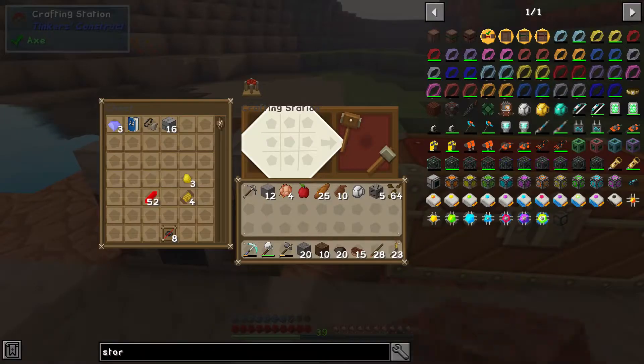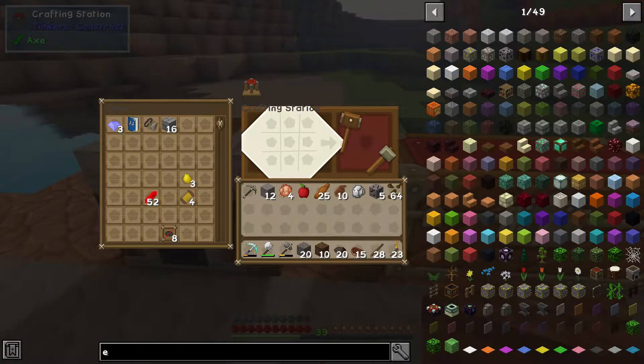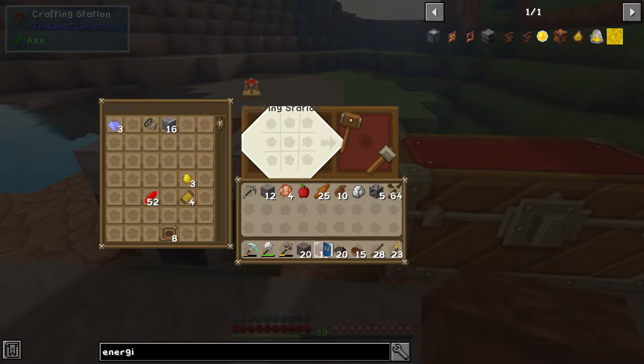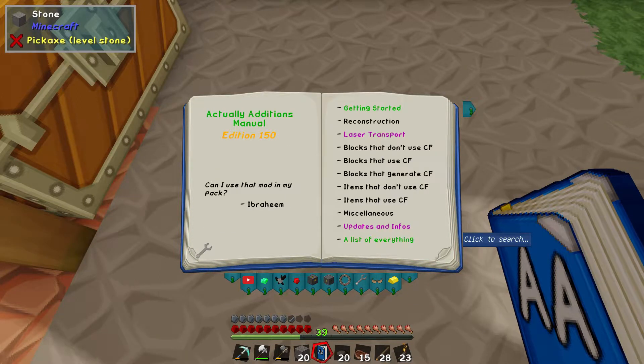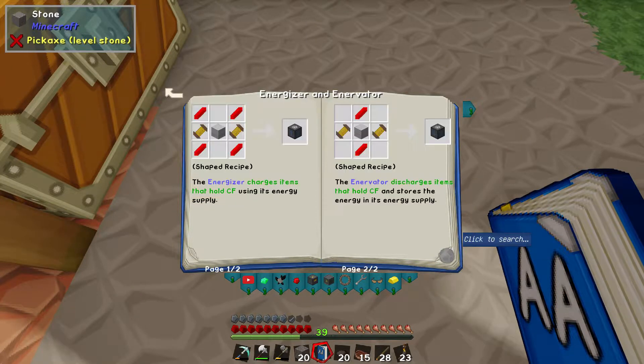First thing we need to do is the energizer — right here. Let me call up the Actually Additions manual so I can show you what these things are supposed to do.